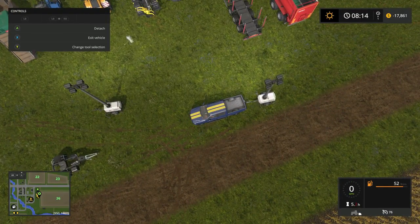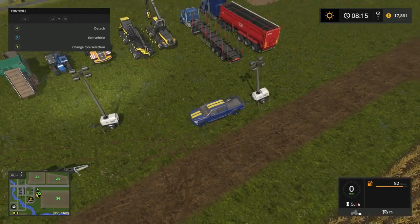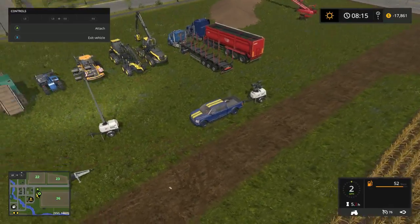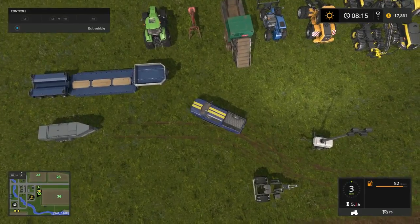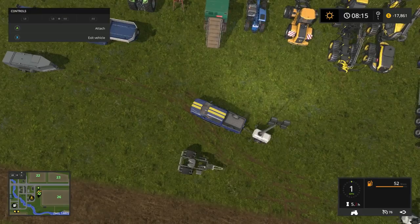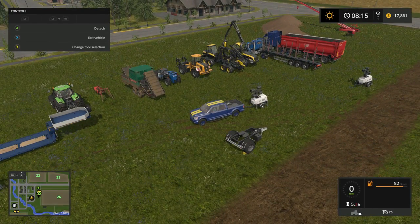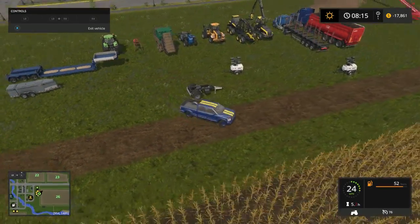The only thing I could think of what it might have been was all those stumps down through there. That's a lot of stumps down through there. Back in Farming Simulator 15, one guy told me anything over 10 stumps would cause a glitch. So I'm pretty sure it's probably the same thing on here. Let's just go around.